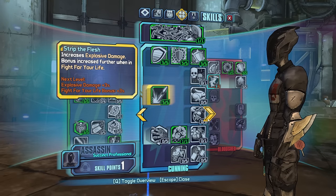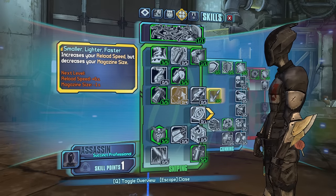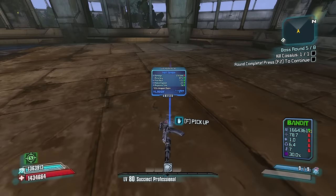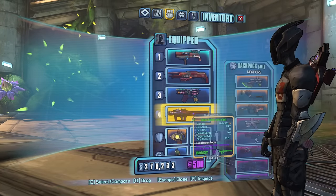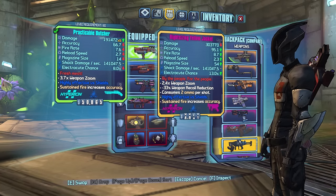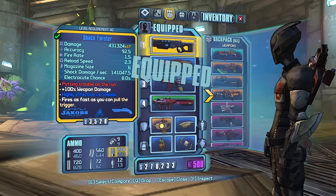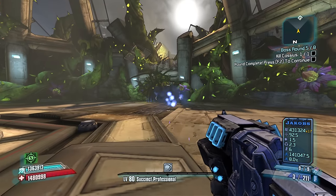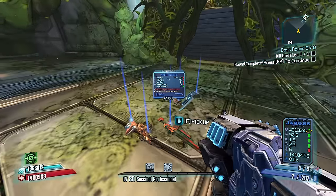Lay Waste sounds good, but I think Smaller Lighter Faster might just be better. If I'm rocking this Twister as my primary weapon - and I think this consumes four ammo per shot - I actually just want the reload speed more than anything else.